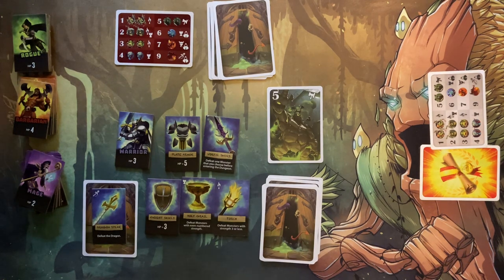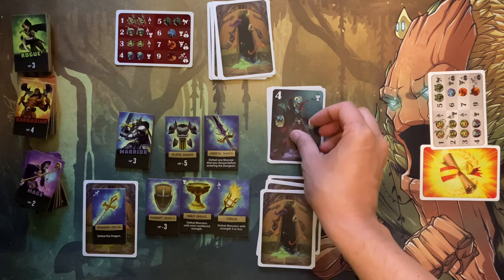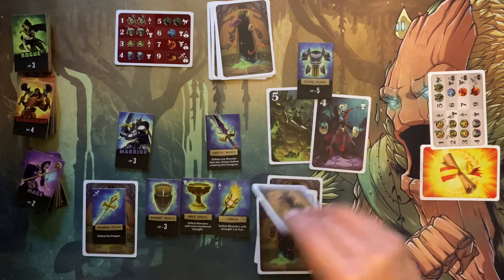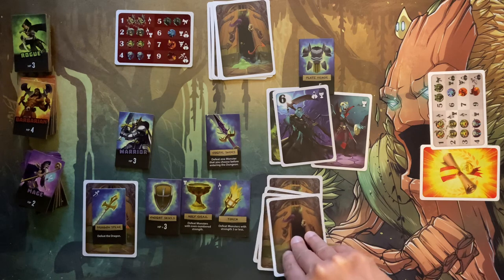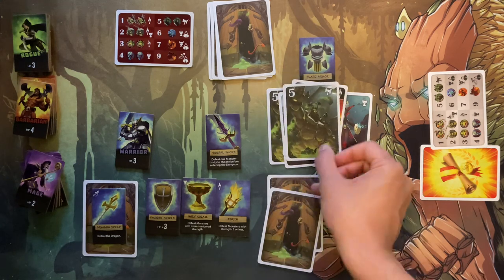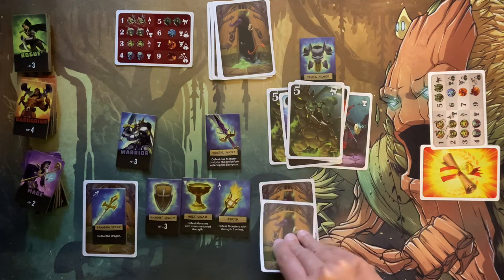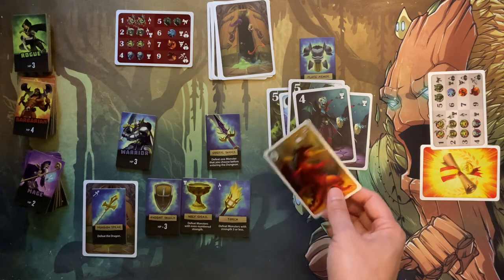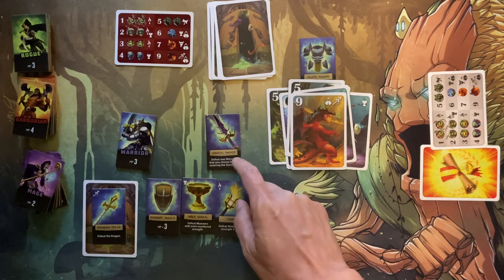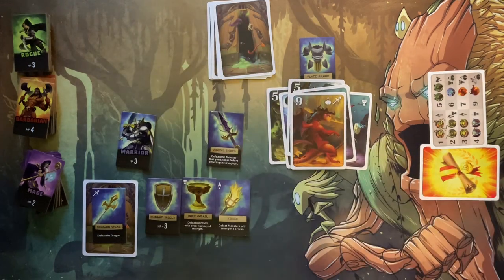Emma passes too, so I have to go through the dungeon. The first monster has no instant defeat option — and I forgot again to declare the warple blade before entering. Because of the plate mail's five health, I lose that. The next monster is defeated instantly with the holy grail, and the torch defeats a goblin. I'm down to one health. The last monster is the dragon — I should have taken it away. I'm eliminated, so Emma wins the game.